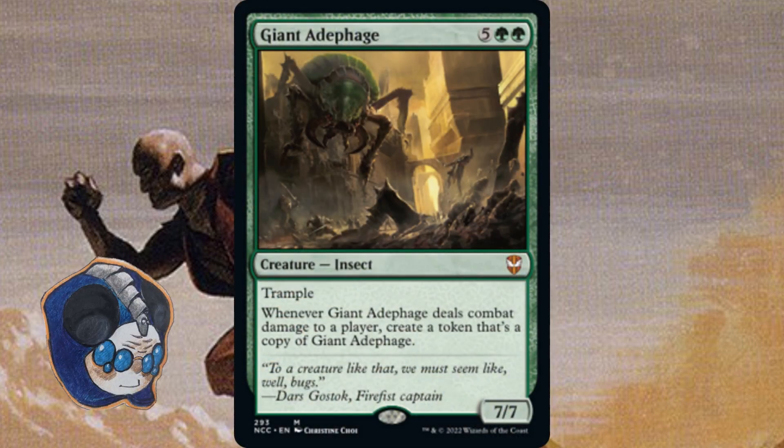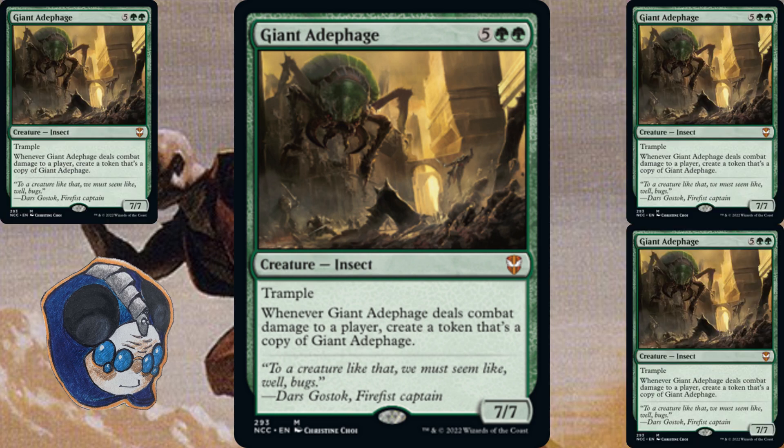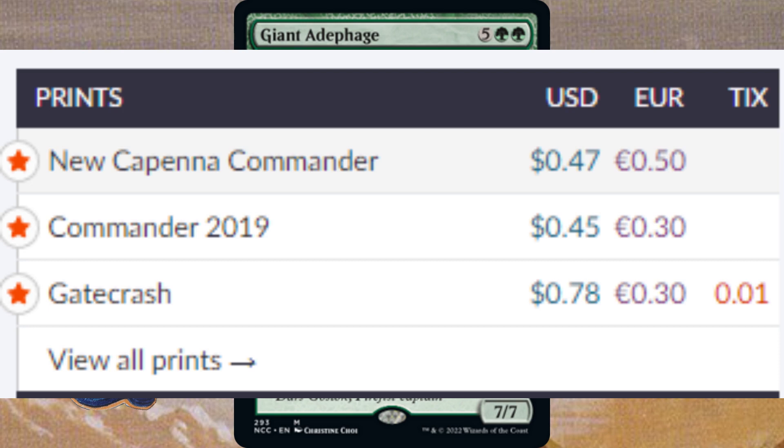Let's look at Giant Adephage, for example. At first glance, this card seems insane — a massive creature that can snowball out of control. One attack and you're almost guaranteed another Giant Adephage, and then two, and four, and infinity. Yet this card is pretty weak despite that, and even though it's a Mythic, the price reflects how weak people think it is.